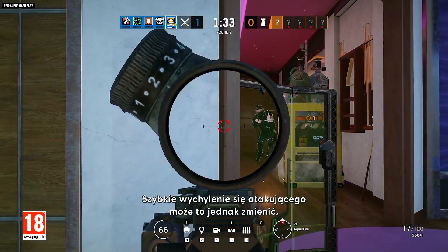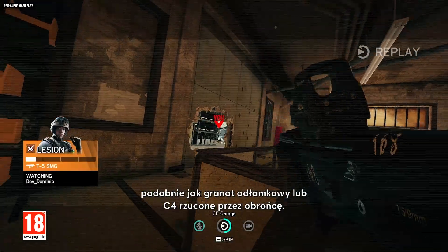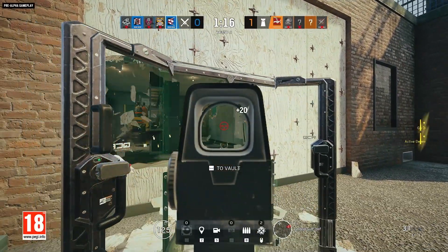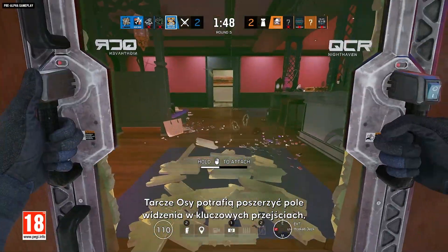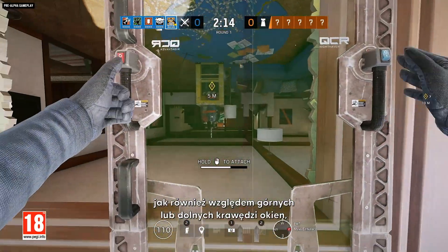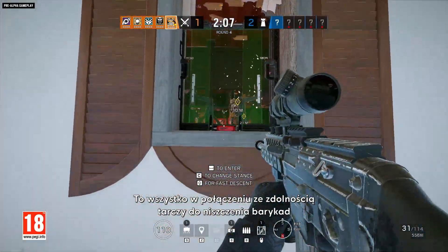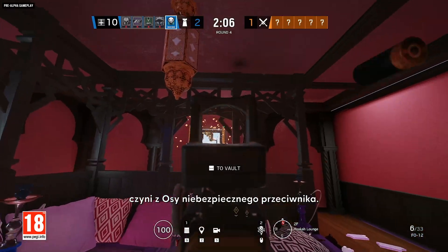These stare-downs might end abruptly with a quick pop-up from the attacker, or an impact grenade or C4 from a defender. But they can also turn into standoffs that destabilize the defender's position. Ossa's shields can establish angles in key doorways, down lengthy hallways, or from the bottom or top of a window, as she can deploy them while on rappel. Combined with the shield's ability to bust barricades, Ossa can make a room very dangerous very quickly.